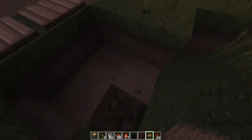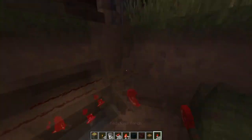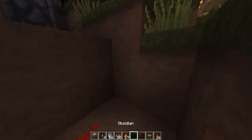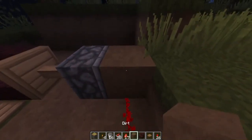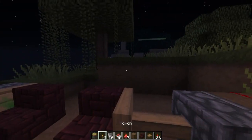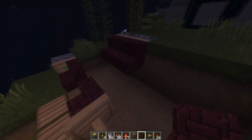Then you go all the way down here and put down two pieces of redstone and then two redstone torches. What you want to do is make the redstone torch power redstone going all the way up here like this, and over like this as well, because you're going to have redstone pistons in the back here as well as here, and they're both going to have stairs on them.